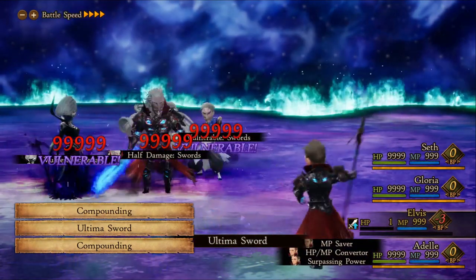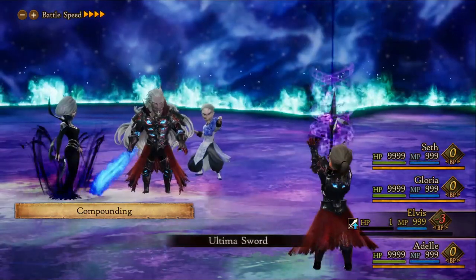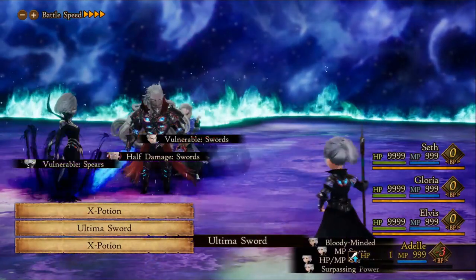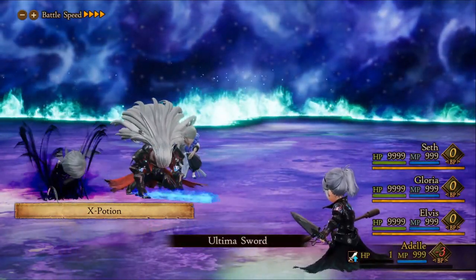If you have the money to spare you could use elixirs, or use the Salve Maker job to combine potions and herbs to make elixirs. I personally went with the healing item passive from Salve Maker level 12 and an X Potion. This heals us for 3750 HP, which is more than enough and is cost-efficient for anyone low on cash.